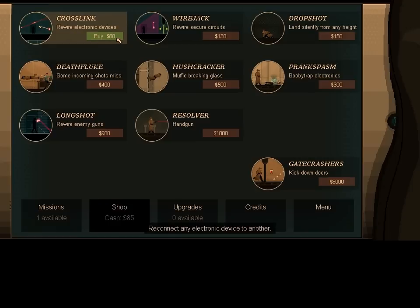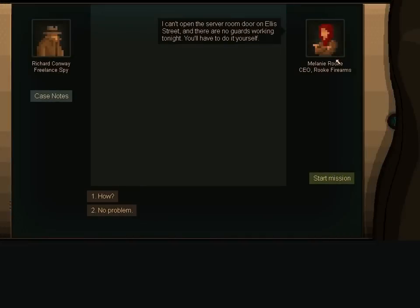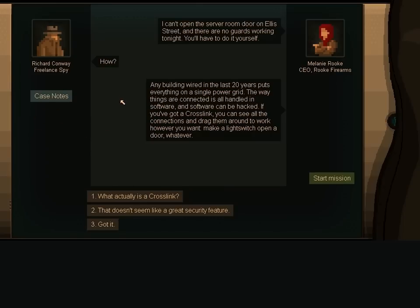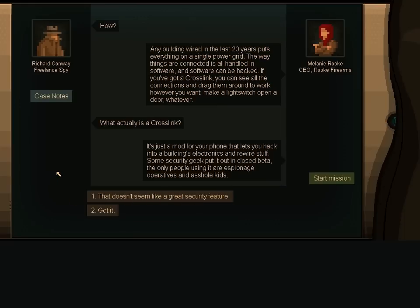We get our first thing we can purchase, and we need to buy it to move on. So let's buy the Crosslink — now we start to get into the real meat of the game. Everything is connected, handled in software, and software can be hacked. Since we've got the Crosslink, we can do all this hacking ourselves. It's a little hard to explain, but it's very easy and intuitive once you see it done. It's all done by phone — making this technically a better game than Watch Dogs at being Watch Dogs.